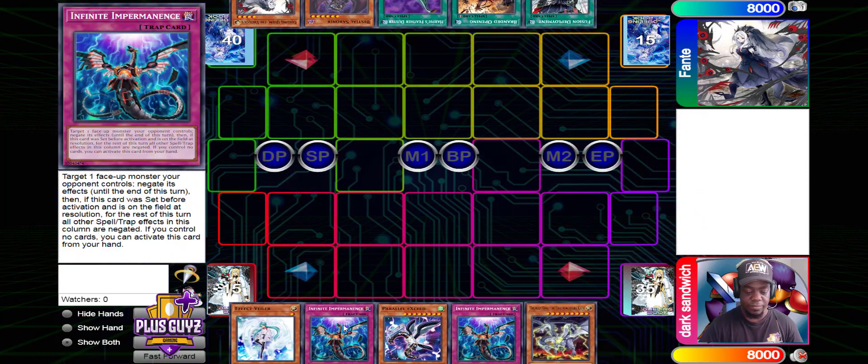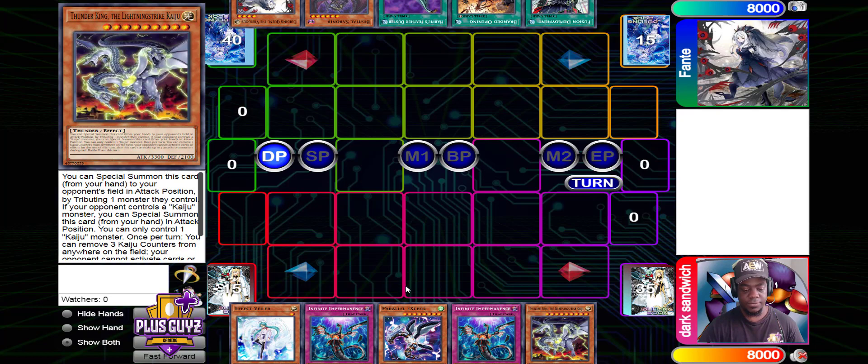Opening hands: Dark Sandwich has Valor, Imperm, Parallel Exceed, another copy of Imperm, and a Kaiju. And up here we have a hand-trap deck.